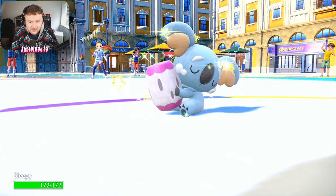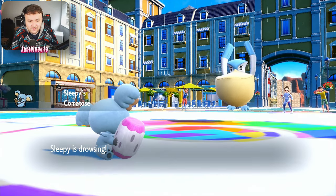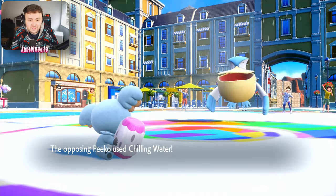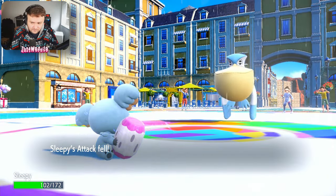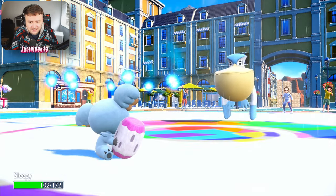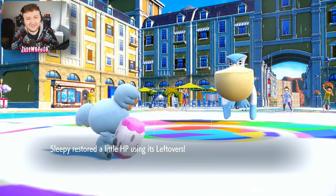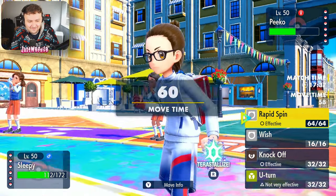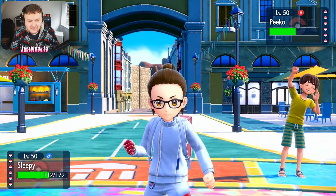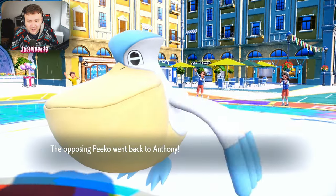Kamala comes in — nice and shiny, got to love it — and takes some entry hazard damage. They have comatose so they can't be status afflicted. They go for a chilling water which does minimal damage; if that was a surf it would have two-KO'd. Kamala's not that good but it's cute and I like using it regardless. I go for a rapid spin to get rid of those stealth rocks and they go for a u-turn which bounces right off Kamala.